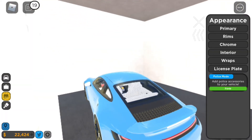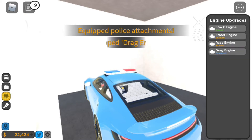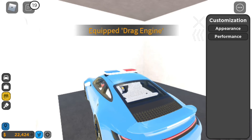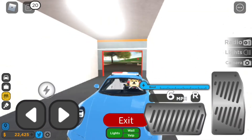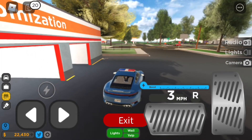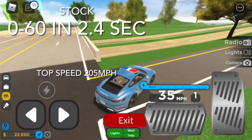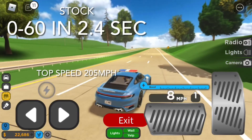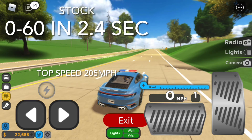We're going to add the police sirens. We're going to go about performance — the engine, the drag engine. Keep in mind, this is not a new car; we just thought it was a good pick for the video. This game runs pretty smooth. So let's do a top speed test. Stock, the top speed is 205 miles an hour and the acceleration stock is 2.4 seconds 0 to 60.